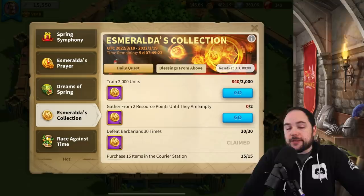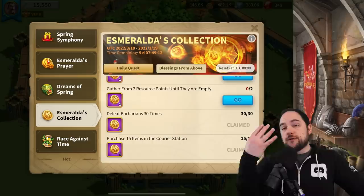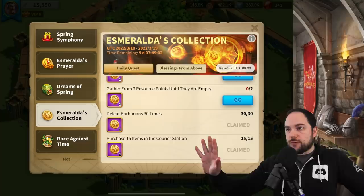Esmeralda's Collection is the main way to get these coins. It gives you multiple ways to earn them: every single day training a small amount of troops, gathering from resource points, defeating barbarians, and purchasing 15 things in the courier station. That's four coins per day. Assuming every kingdom has this event for 10 days, you could get 40 of these coins just from this source alone.